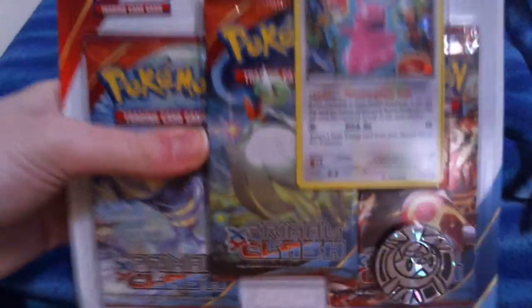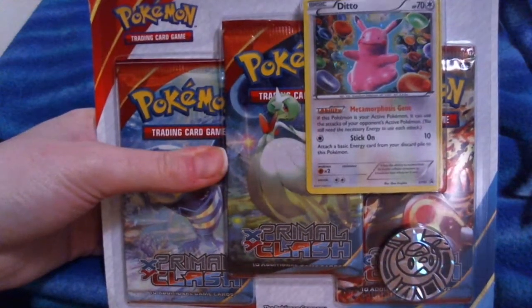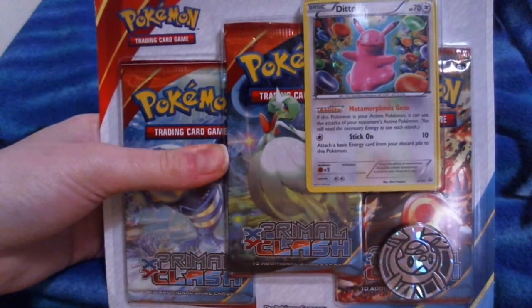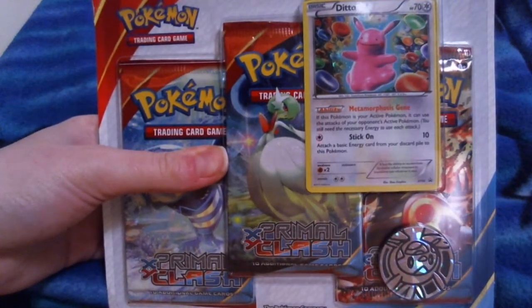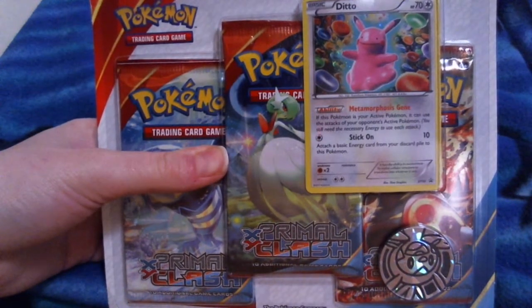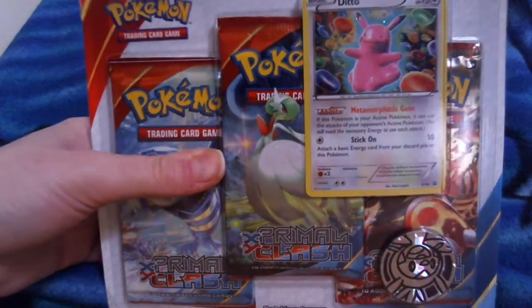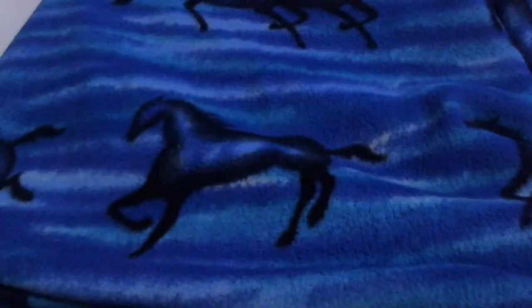This one comes with a Ditto. As you all know, that's the one card I don't have from first gen, but I don't like when it's like the morphed Dittos — when they're actually morphed into a different Pokemon. I prefer to get one that's actual Ditto-shaped with Ditto's face, not a creepy Pikachu. I'll put it in my book, but I'm not really counting this as my Ditto. I'm just weird like that.